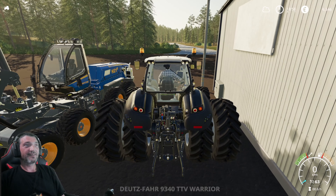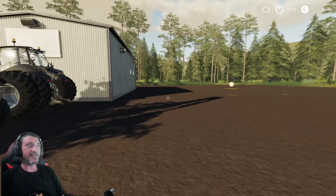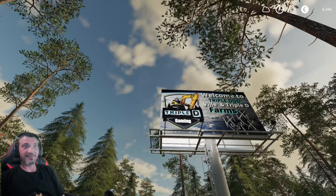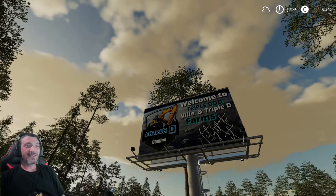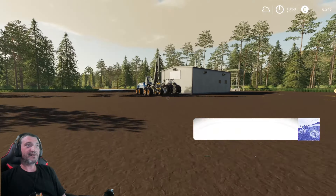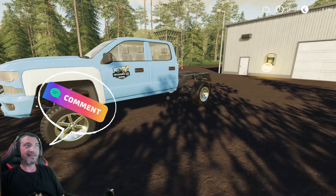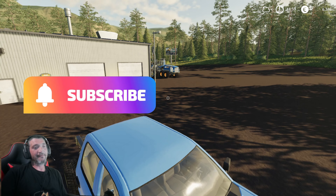You can put it on anything guys — buildings, you name it, you can put it there. If you had a map and you wanted it in the dirt, you can put it in the dirt on the map wherever you want. We've got our billboard, you can make your own billboard. Welcome to Triple D, Triple D Bill, and Triple D Farms — this is my map I play on Twitch on Jack Pine. As long as you follow the guide I just gave you, you'll be just fine. If you got any questions, leave them in the comments. If you like what you see, hit that Like button. If you want to see what's next, hit that Subscribe button and I'm out. Peace.